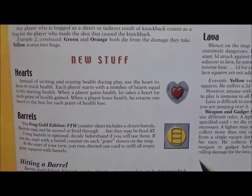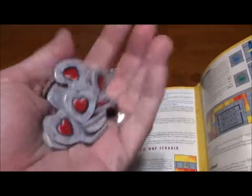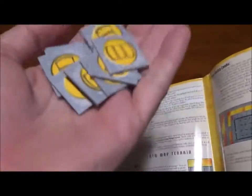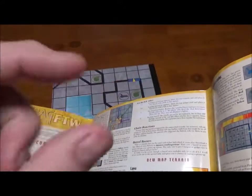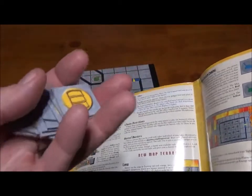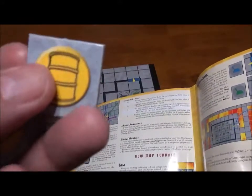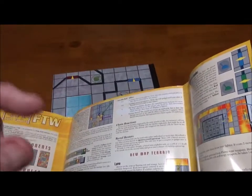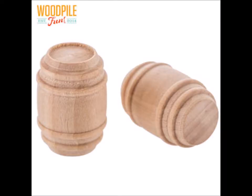Then there's the new stuff. They use hearts to keep track of your health so you're not constantly erasing on your dry erase board. You get a whole pile of these new heart tokens, which are a great easy way to keep track of your current health. They have the exploding barrels, which in the game come in the form of tokens that you put on there. I'm very quickly going to replace these with little wooden barrels that you can find at any hobby store — they use them for dollhouses or things like that — and they stand just under an inch tall.